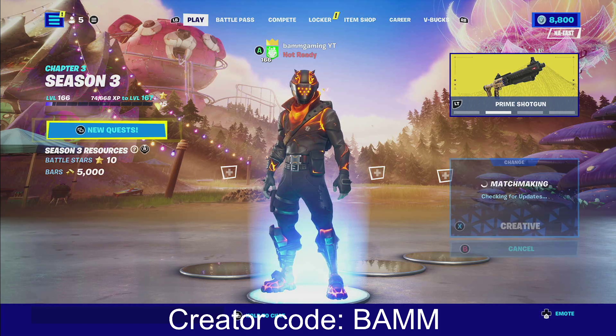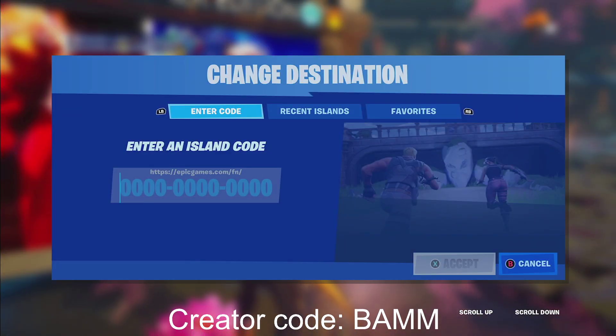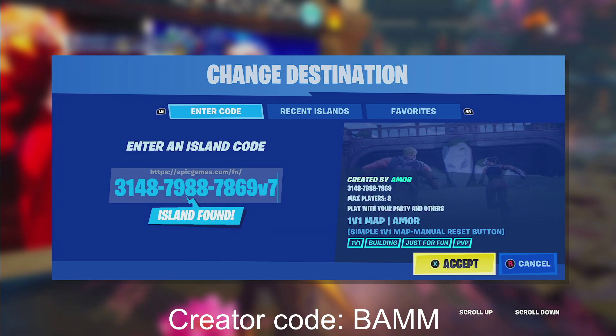We're going to be in creative mode. Once you guys get into creative, go over and click use console on any of the consoles and type in this map code. The map code is on your screen right here. Make sure that you go into the map and you type in V7 at the end of the map code, otherwise it will not work.